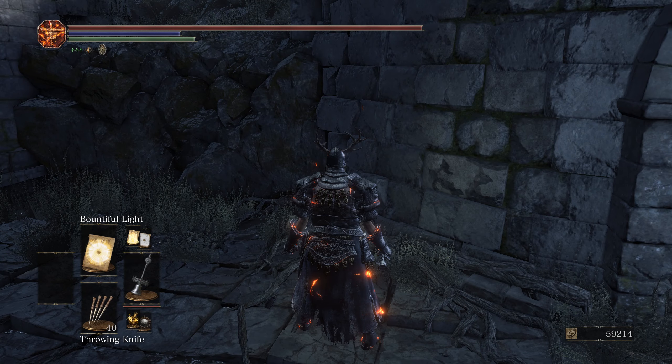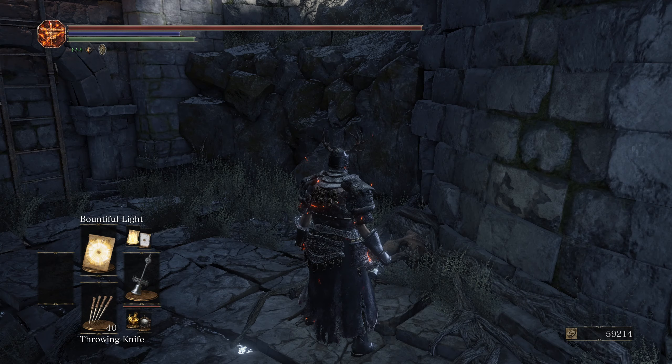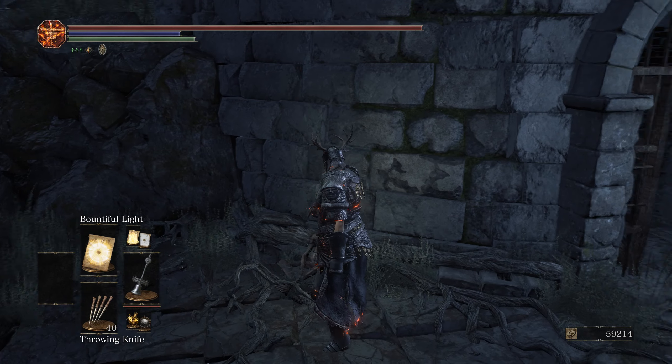The way you interact with the Honest Merchant mod is you see the kind of rotting corpse there of somebody. You essentially interact with that corpse through gestures. There are four gestures: point up, point down, bow, and wave. We'll start with point down.